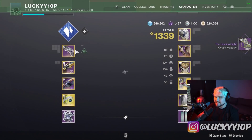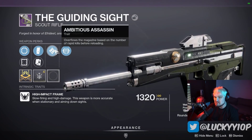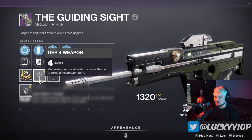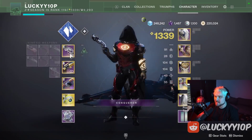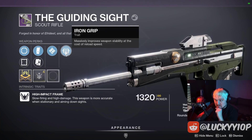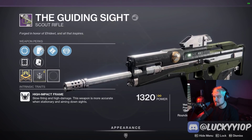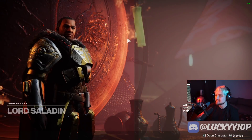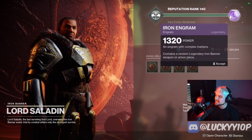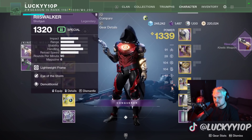We got the Guiding Sight scout rifle — wow, I haven't seen this thing in forever. This thing is a 150 RPM. Oh no, this thing is not it. Imagine how bad this reload speed is going to be: Extended Mag plus Iron Grip. The reload speed is going to be non-existent — that's going to be the worst reload speed of any gun in Destiny.